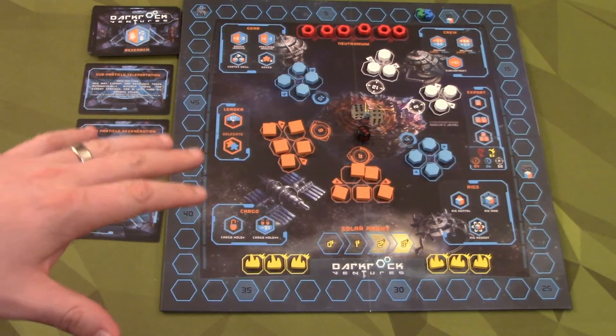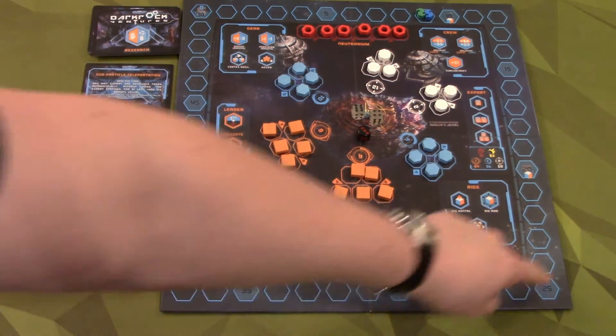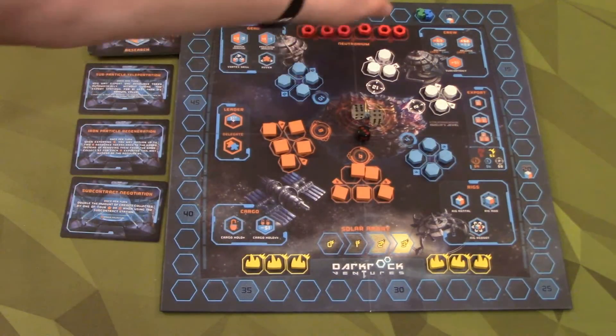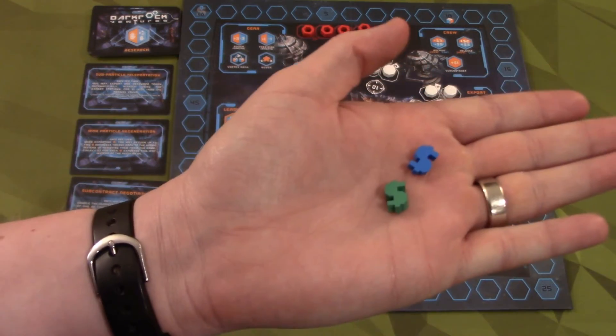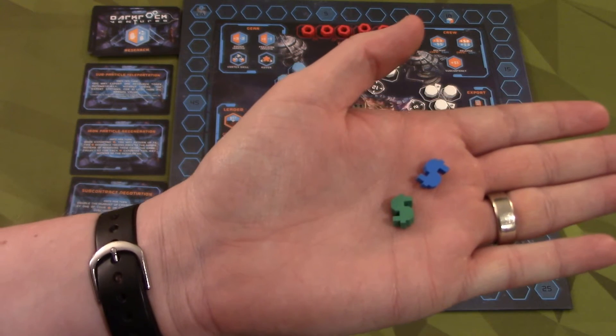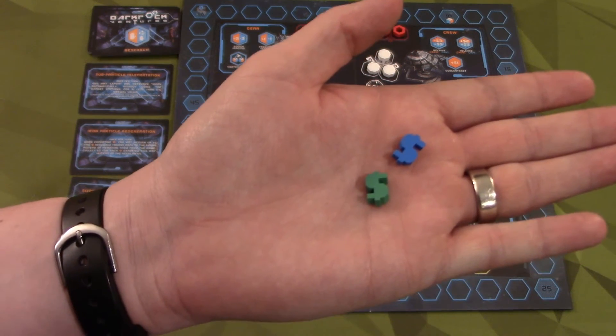Let's talk about the board for a second, just so you can see, because there are lots of little things here. There are tons of different stations, and I want to make sure you understand what's going on. First, on the outside here is your money track. There are two cool little dollar sign tokens that you'll be using to track your money for each individual mining company. Since I have two, I have the blue and the green.